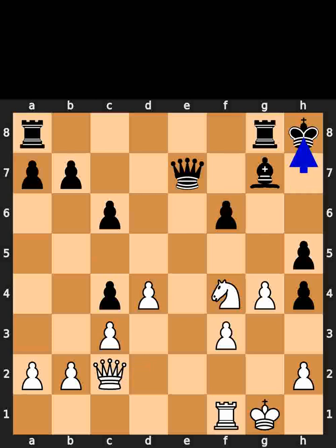Black plays king to h8. White plays knight to g6, check.